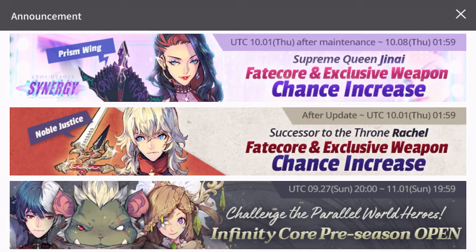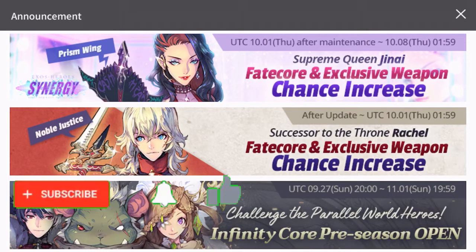What's going on guys, this is Boss Alpha Gaming and welcome to this video of Exos Heroes. Finally we have the announcement for Fate Core Genii — Supreme Queen Genii will be coming as a banner in the game this Thursday. I'm pretty excited guys, what about you? Are you excited to actually summon under this banner? If you haven't already subscribed to my channel, please hit that subscribe button.